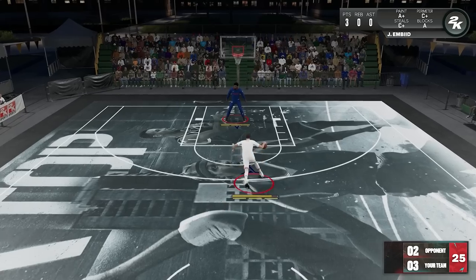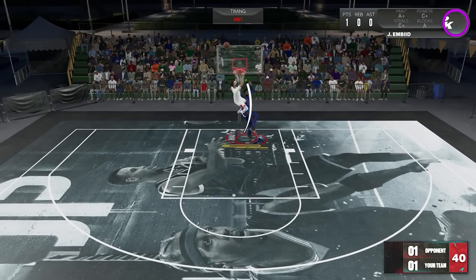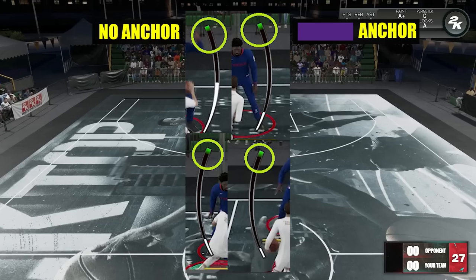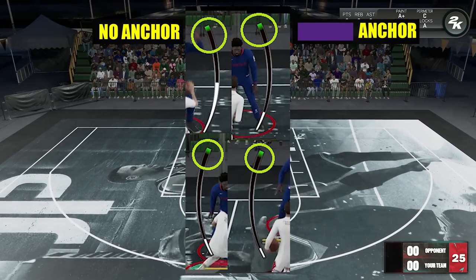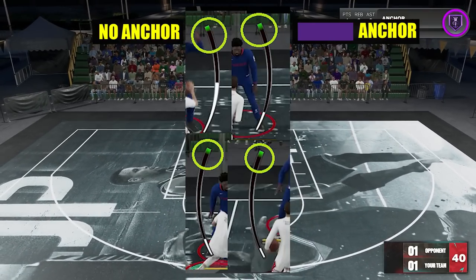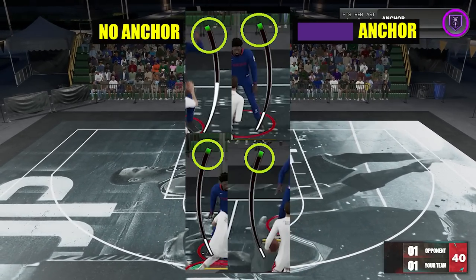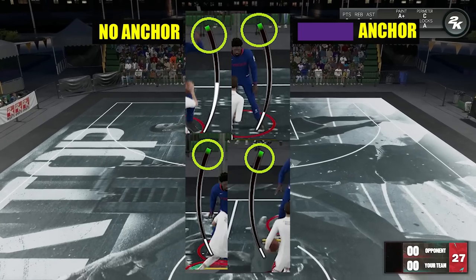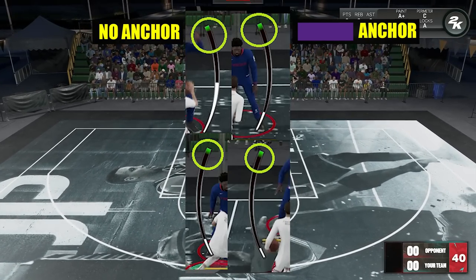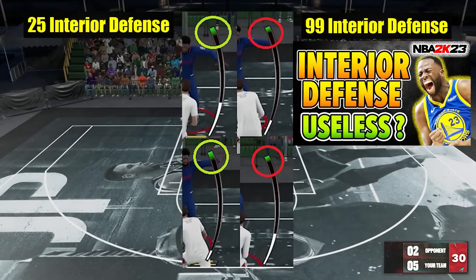For driving dunks: does anchor badge make the dunk meter window of the dunker smaller? I took snapshots of their dunk meters and no badge versus hall of fame are just about the same — so it doesn't affect it. When you're jumping on a dunker, anchor badge will increase your chances of blocking the ball, but it's not going to shrink the dunk meter window of the dunker. Interior defense and driving dunk rating do show a bit of a difference there.